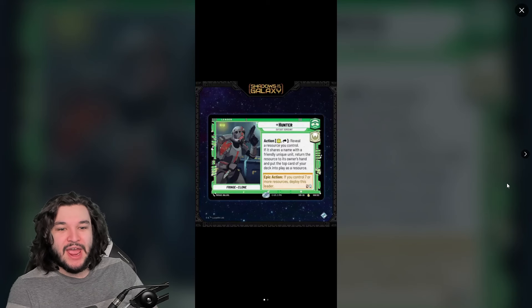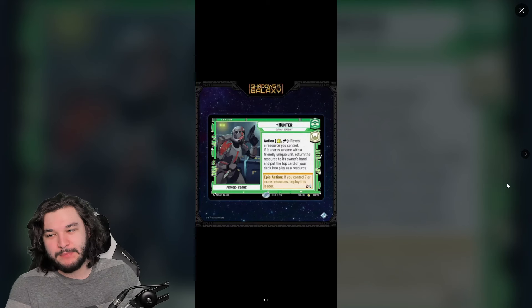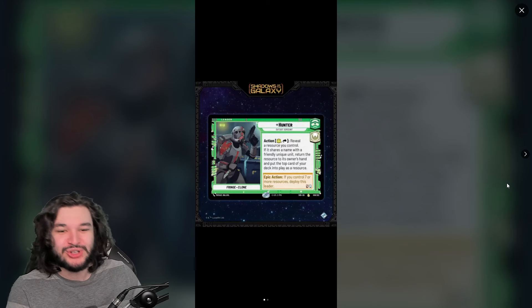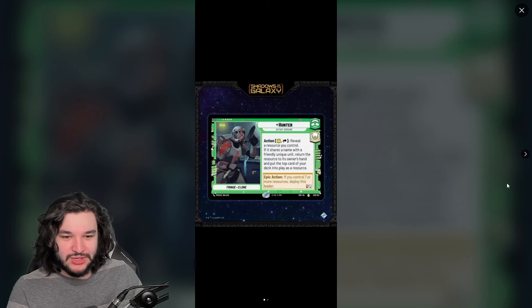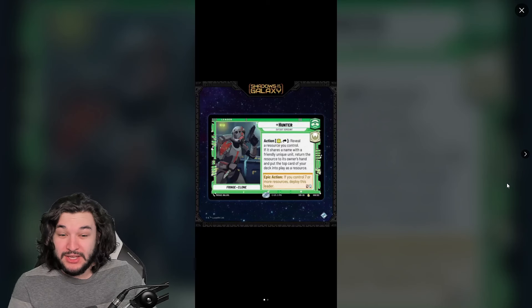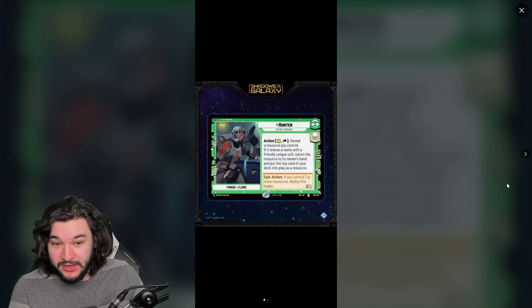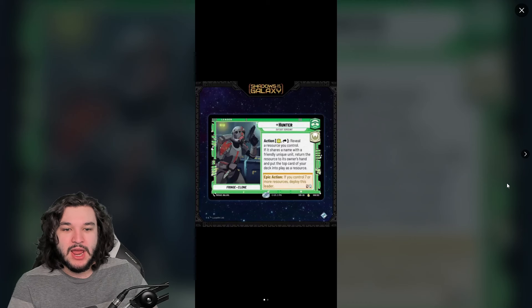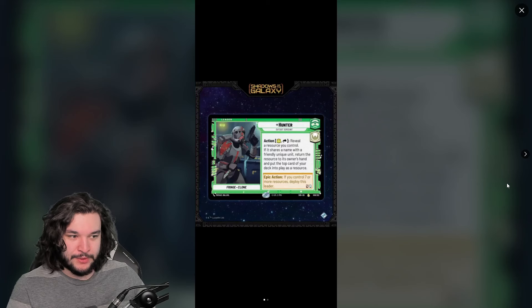Let's start off with Hunter. He is a Command/Heroism leader — not surprised that Hunter is the leader, for any of you that watch Bad Batch. We have an action ability that costs one resource, then you get to reveal a resource you control. If it shares a name with a friendly unique unit, return the resource to its owner's hand and put the top card of your deck into play as a resource.